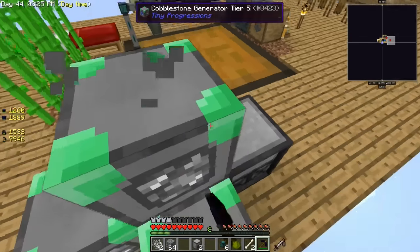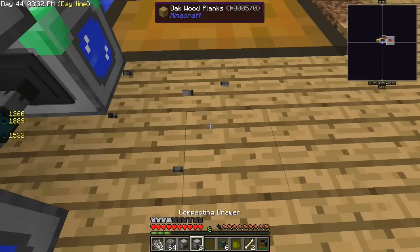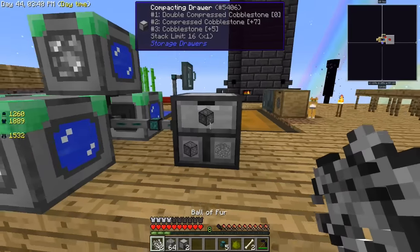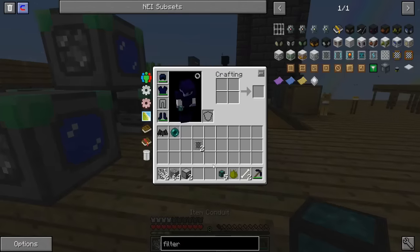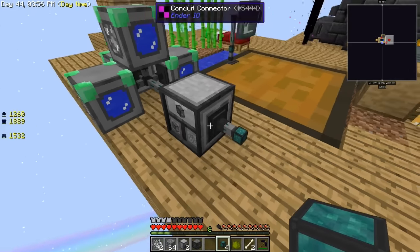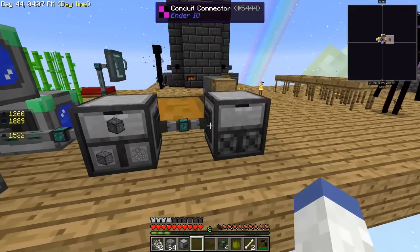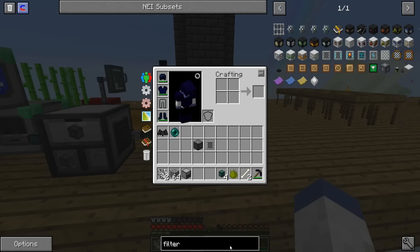Let me scoot this over one block. We need to make sure it's set to insert — it's not set to that right now. There we go, so that's going to start making compressed cobblestone. Let me grab at least one double compressed and put that there. Then we're going to put a filter in here, put the double compressed in, set to extract, put that there, insert — boom! That's going to start making quadruple compressed. Now let's look at what we need to make The Beneath portal.